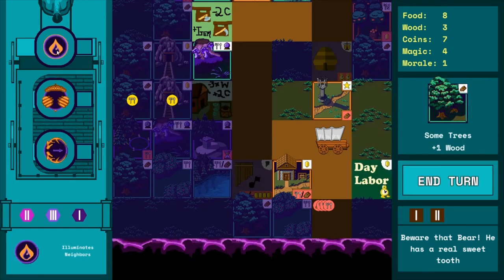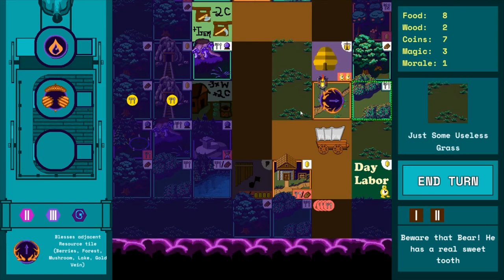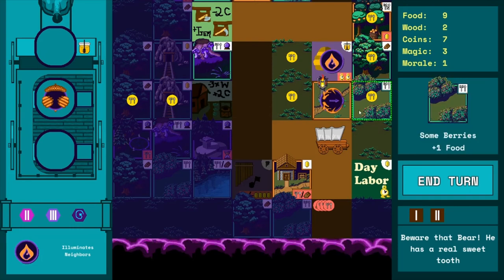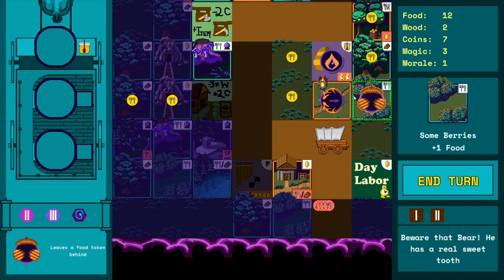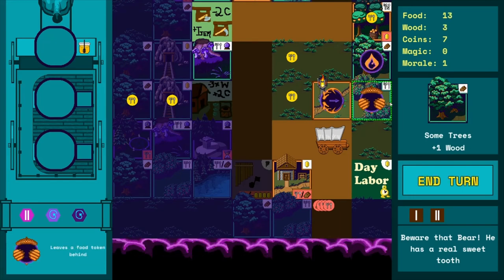We go for magic first. Now with four magic we can use the transformation spell on this tile, place the flame guy to light it up, then place our scroll guy on the honey — you'll see what the honey does when you get there: it splooshes food out all around it. He picks up the food token from the honey and gets food from the blessing too. Then we return this guy to the cart to avoid getting stuck, and pick up wood and food from another tile. Pretty solid.